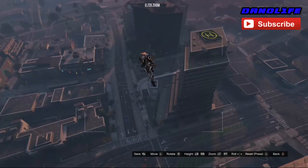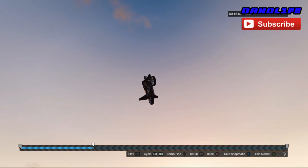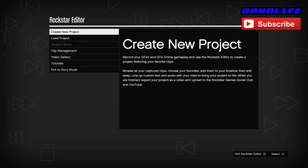When you're done, just go ahead and back out without saving any of it. That means you're gonna back out of the timeline — just click exit, then click exit story mode, and press A.